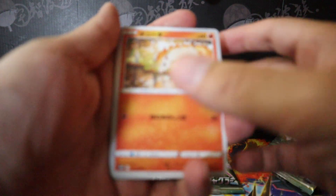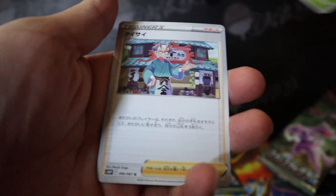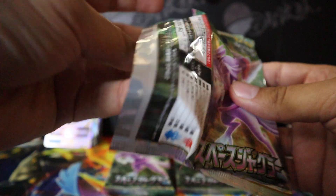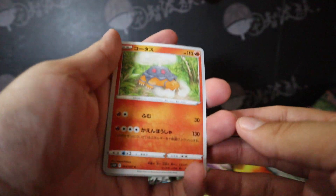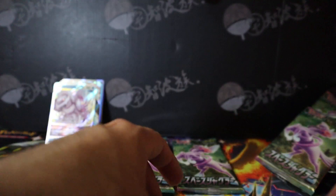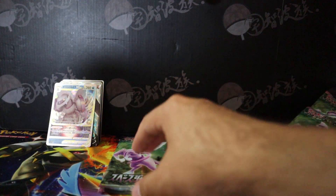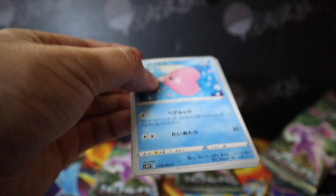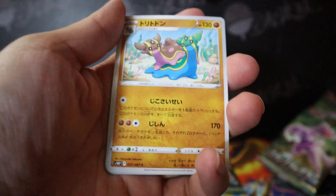Alright, I believe we have 4 more packs. Ponyta, Lickitung, don't know his name, Kricketune. Three more. Torkoal, don't know, Eevee, holo, Gastrodon, and that other guy I don't know his name that I won't remember after this video ends. And Love Disc.